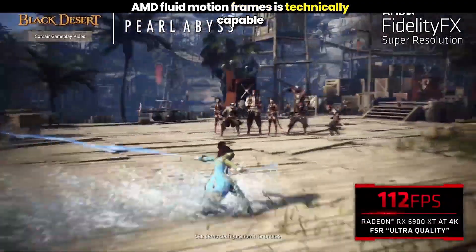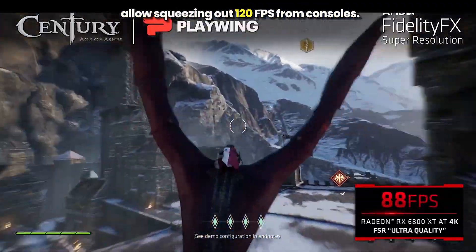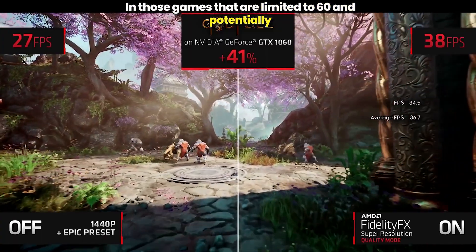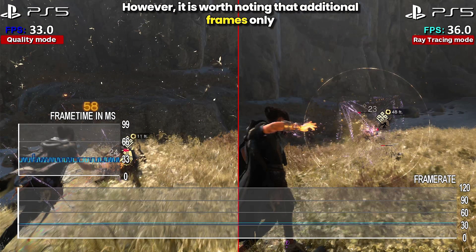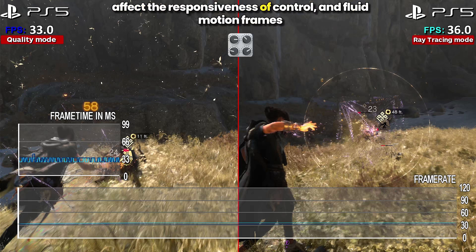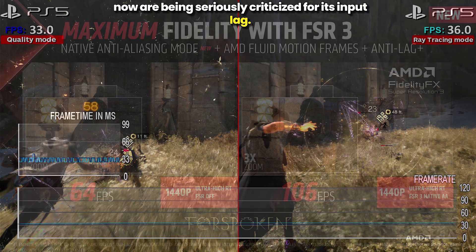AMD Fluid Motion Frames is technically capable of doubling the frame rate, which would allow squeezing out 120 FPS from consoles in games currently limited to 60, and potentially advancing 30 FPS games to 60 FPS. However, it is worth noting that additional frames only improve the smoothness of the image and do not affect the responsiveness of controls. Fluid Motion Frames is now being seriously criticized for its input lag.